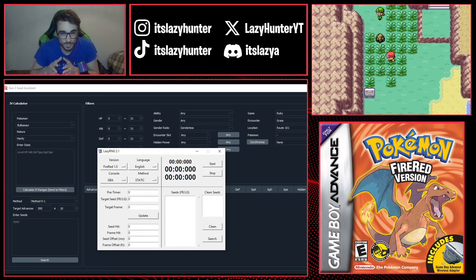Without further ado, let's get started. For the in-game requirements, the first thing you need is knowing your Trainer and Secret ID combination. You can achieve this with four options. The first one is to get the shiny starter — I already have a video on this, link's in the description. The second option is by having a shiny Pokémon already in your save file, so if you don't want to start over, that's perfectly fine.